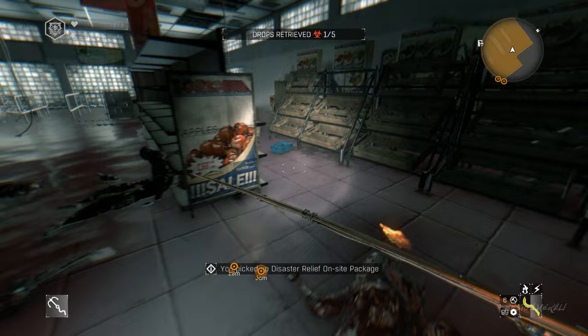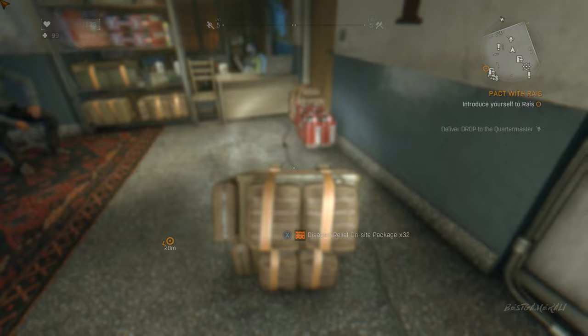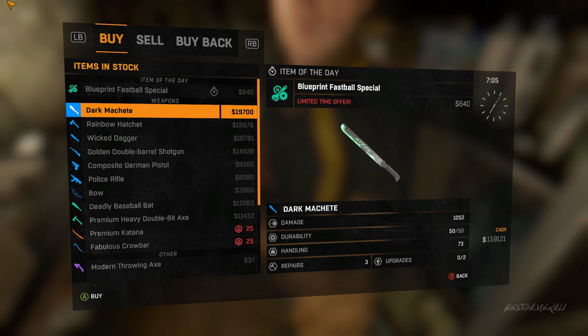Make sure you do not complete the mission — just level up. Once you become Survivor Level 25, it will say you are Legend Level 1. At that point, you can check your store and you will see that the damage for firearms has been increased.